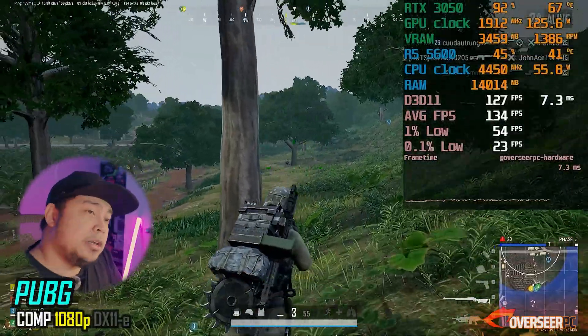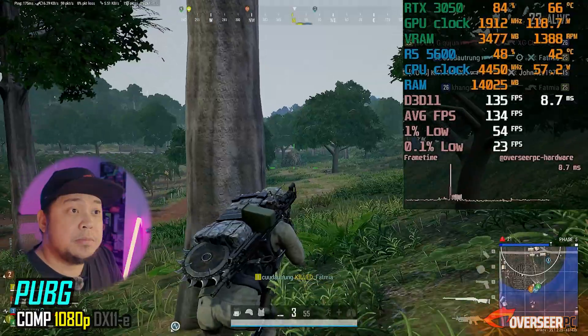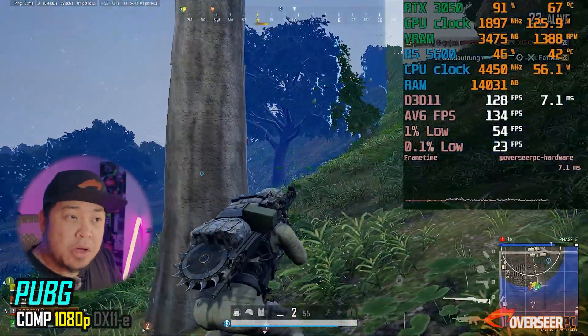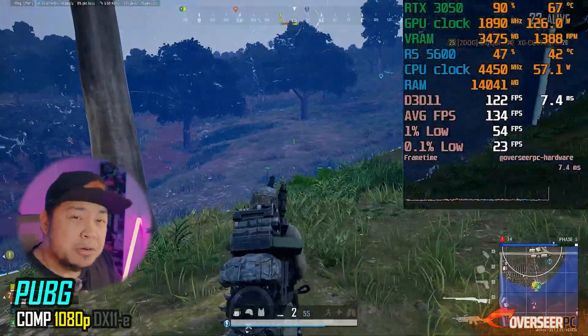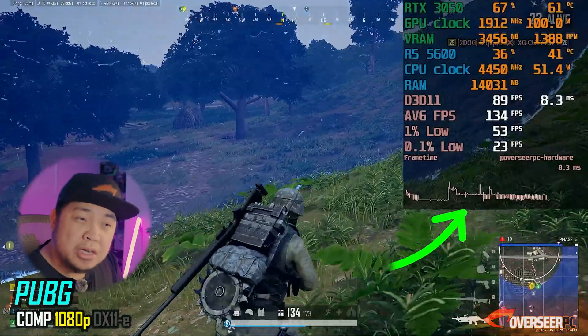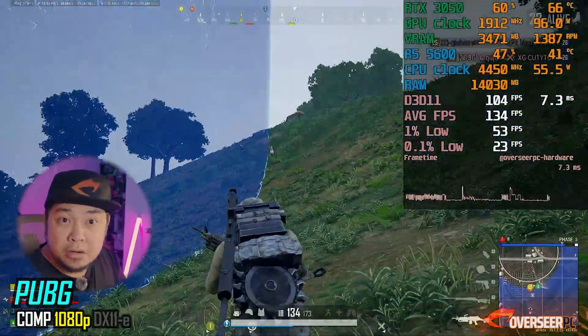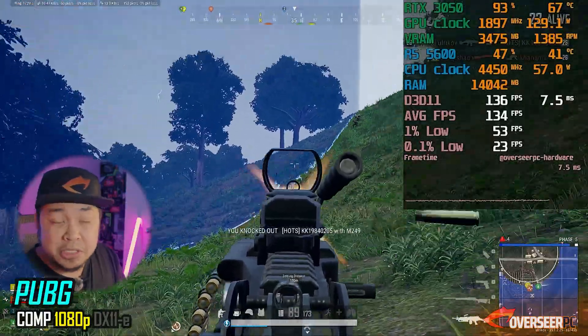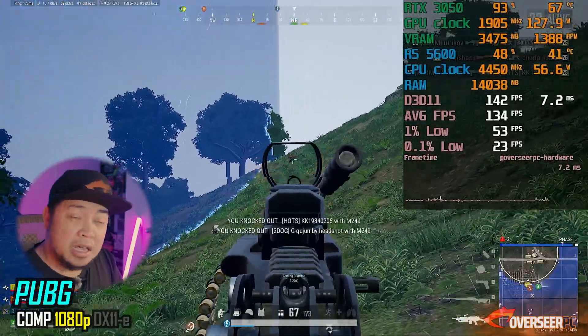Next up is PUBG with competitive settings. We haven't maxed out the GPU here. You'll be getting about 100–140 FPS. There is some level of stuttering, but that's PUBG — especially on this map, which seems to stutter a lot, probably because of the destructible environments they implemented.